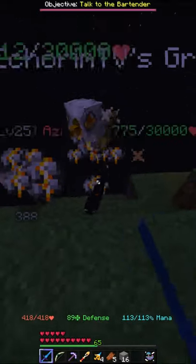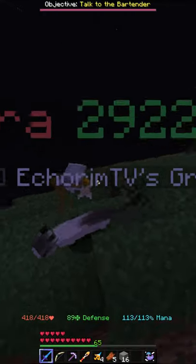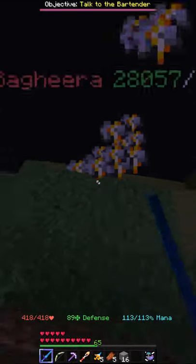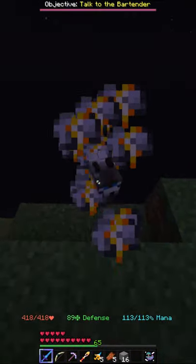So you guys may be wondering, how the hell in the world can you kill these cats in Hypixel? Easy. Easy fix, honestly. If you guys don't have the good gear, that's okay. Honestly, drag them to the ledge and throw them off.